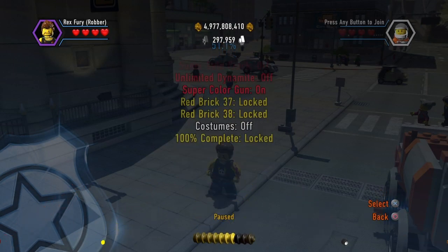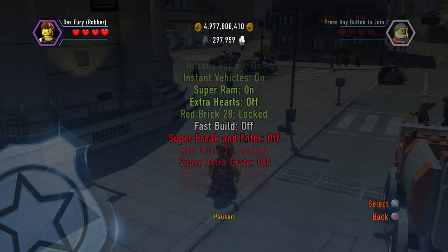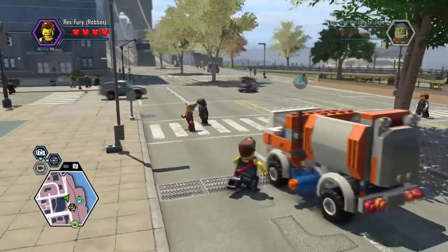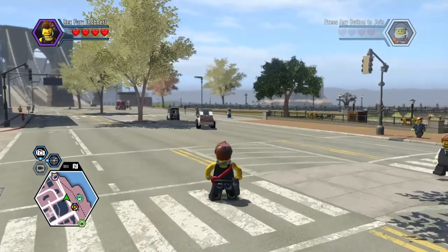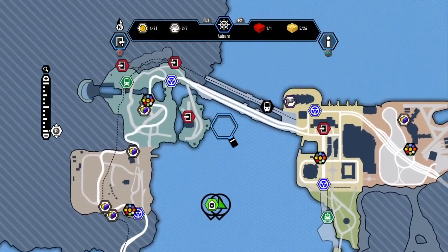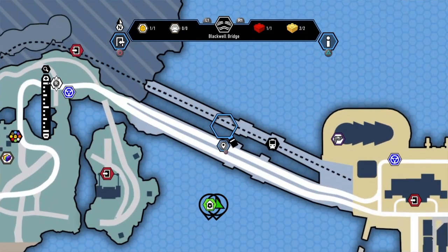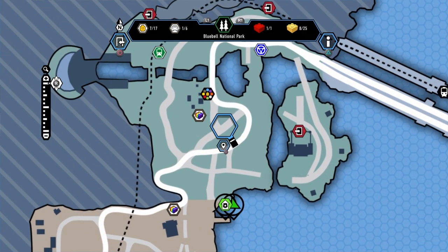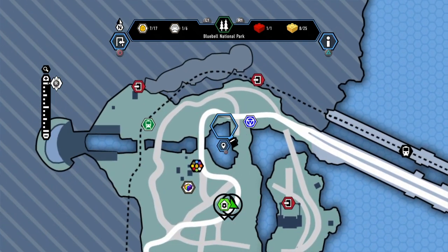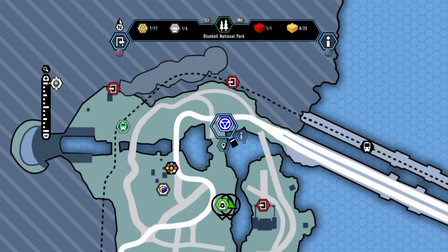I think that's every extra I got — Super Ram, nitrous for all instant vehicles. Other things: Blackwell Bridge, I fully completed it. I got one more character in Bluebell National Park — Book Huckleberry — as well as stunt ramps and some other stuff.